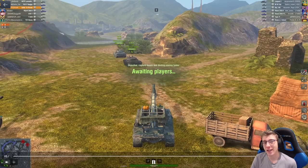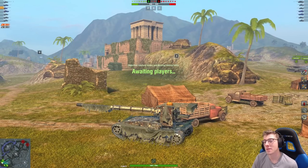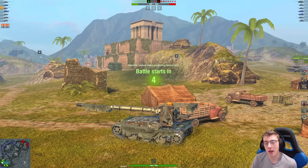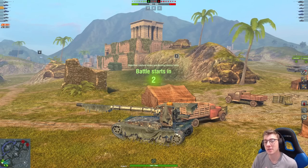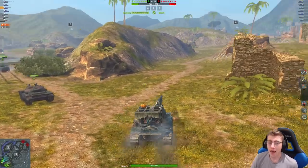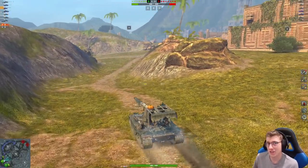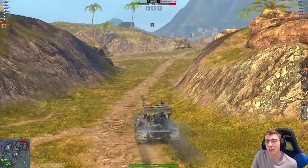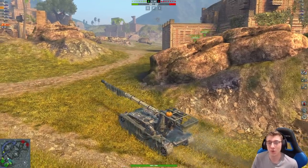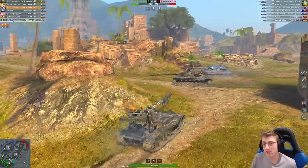This second battle we're gonna take a look at is on Mayan Ruins. Mayan Ruins is not a great map for the Grille — it's decent, but not great. Specifically because Mayan kind of implies that your team is going to support you, which is not always the case, as we all know. However, this is a decent battle because of the way I'm able to position my tank. As I was talking about earlier, frontline Grille is not always a great decision, but sometimes it works, and you're gonna watch me actually get away with frontlining in the Grille.